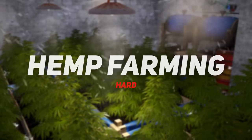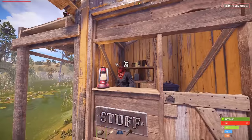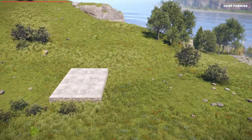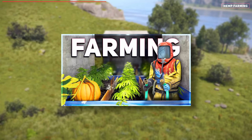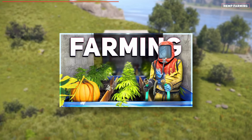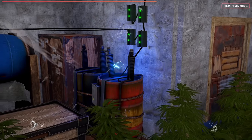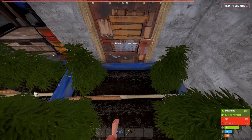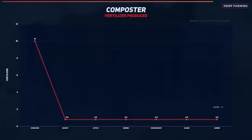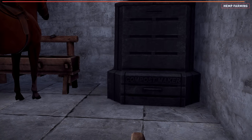Hemp farming can be extremely profitable on larger scales. Sell it at your own vending machine for resources, or at the bandit camp for 10 scrap per 80 cloth. I'd recommend building your hemp farm in a modular way — start small and expand horizontally or vertically as you get more resources. It's important to remember to build near a water source, as you'll need a lot of water and electricity to power the deployables you need to sustain the farm. You're also going to need a large amount of fertiliser to keep your plants happy. Horse dung is by far the best source, so make sure to leave yourself some room for a horse stable to collect their dung to place within a composter.